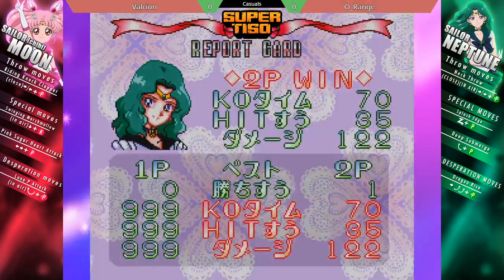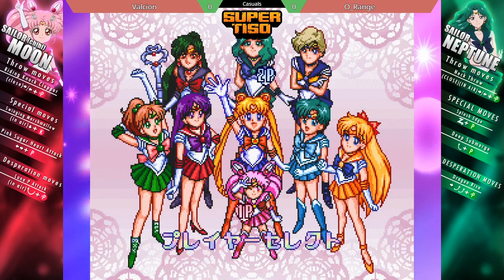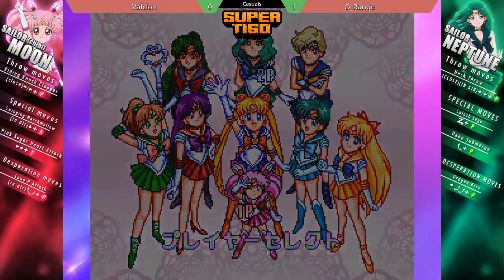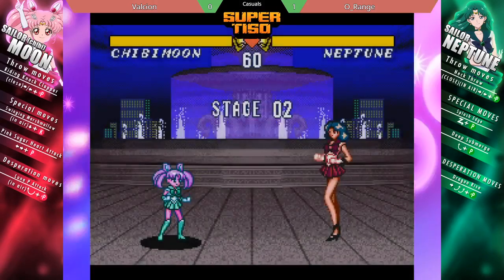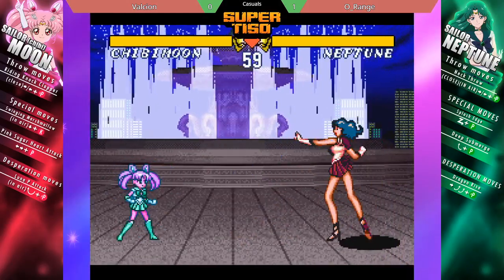There's also the defensive style of Chibi Moon where you're just trying to play really slow, using the backdash invincibility to run out the clock. Especially if an opponent does not know how to deal with it, you can cause some real strife.